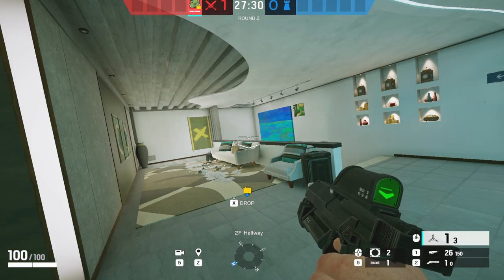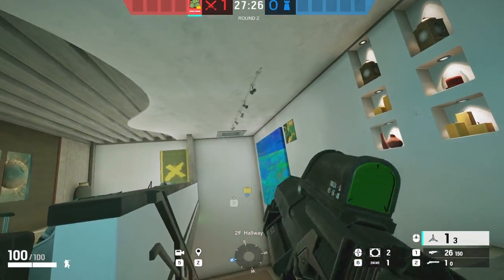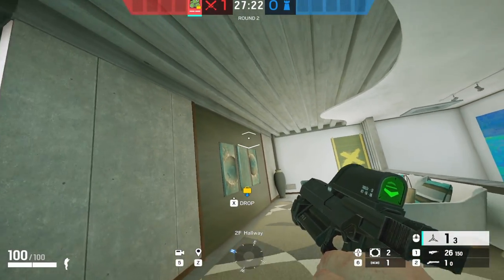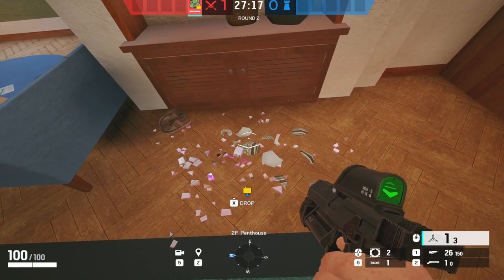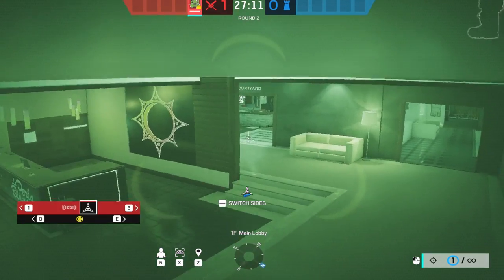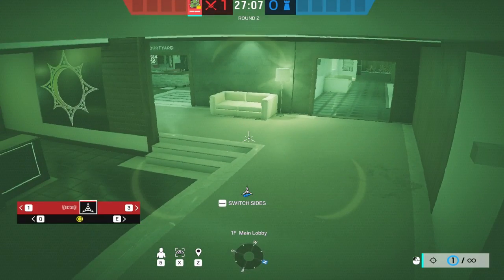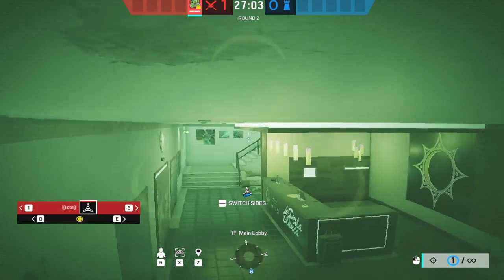How people use Zero cams for flank watch is often really bad. They take the whole area and throw a cam on top or just on the wall. What they actually should do is shoot their cam on a specific spot, and when they switch it over, they can see kitchen hall, courtyard, and the white stairs flank - getting more info rather than just throwing on top of white stairs, which only sees white stairs.